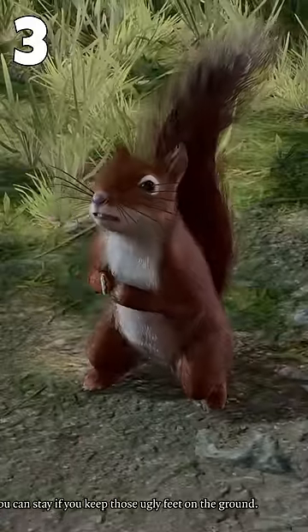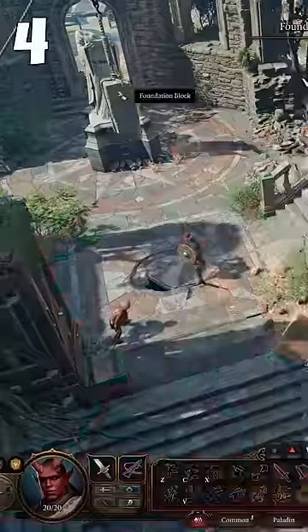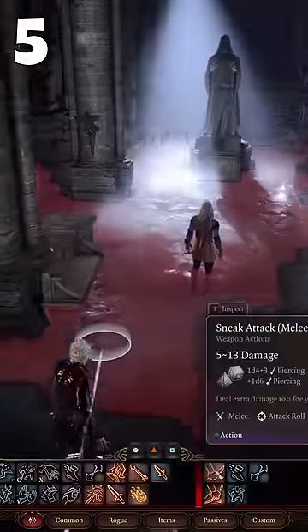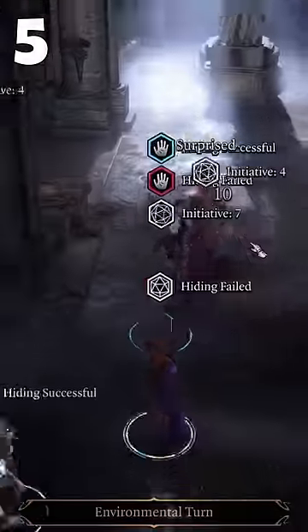Don't overlook animals and the dead — even a simple rat can reveal cool secrets. Observe your surroundings before initiating a battle. Consider hiding before a fight; this way you can surprise enemies and gain a significant advantage.